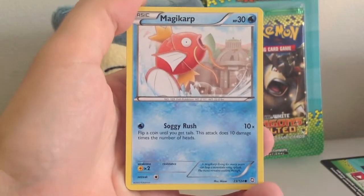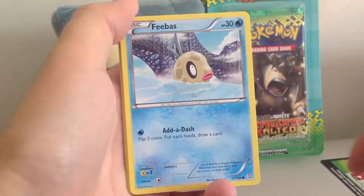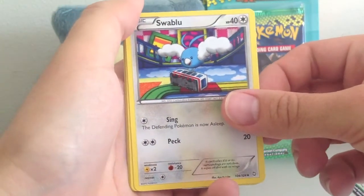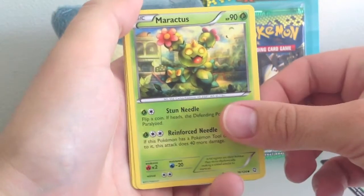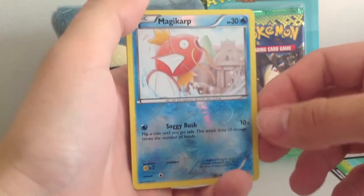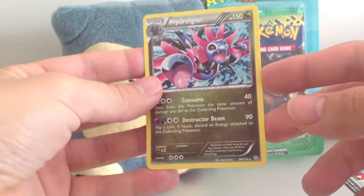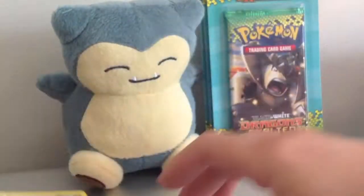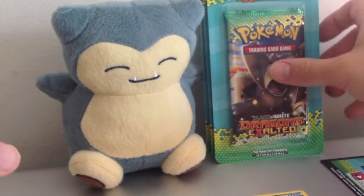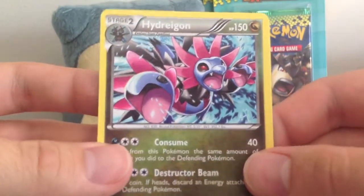Alright, let's see what we got. We got Magikarp, Gible, Temple, Tino, Phoebus, Swablu — that's really nice, I love the artwork on that — Maractus, Toll Scrapper, Reverse Holo Magikarp, I think I still needed that one. And Hydreigon, or however you want to say it. So that is awesome. I know it's not the really playable one but the card itself has great artwork on it. Love the way that looks.